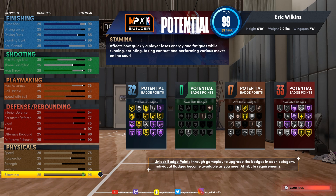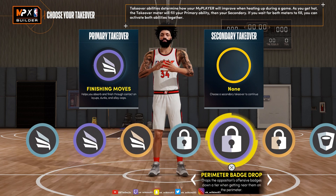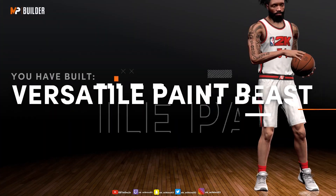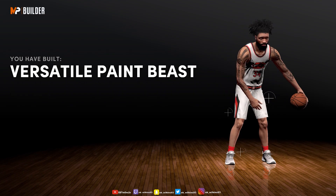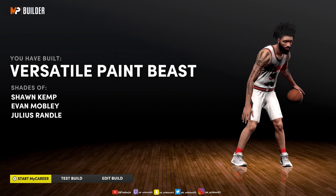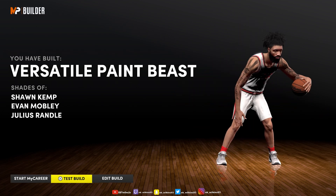32 finishing badges, 17 playmaking, 33 defensive badges. We're gonna go finishing moves and of course stuff — we're gonna stuff them blocks. And we have a versatile paint beast — shades of Shawn Kemp, Evan Mobley, and Julius Randle. They should have put Giannis in there; I feel like it's the closest you're gonna get to it.